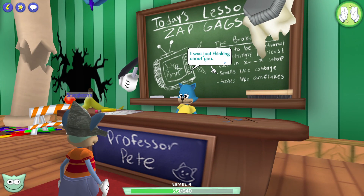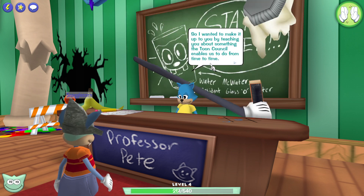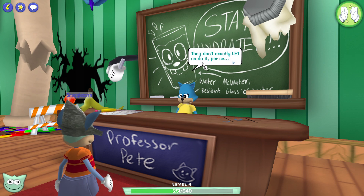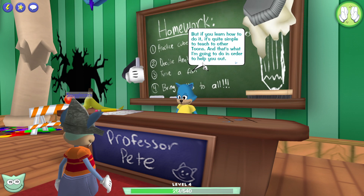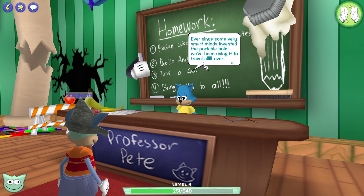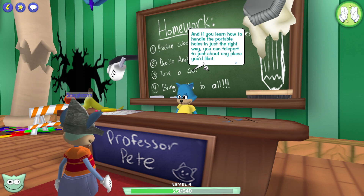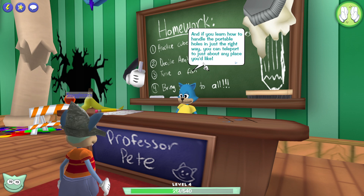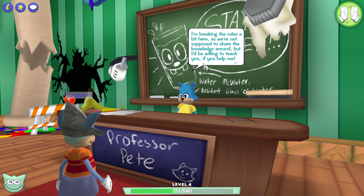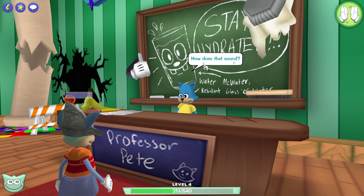Oh, Snagglecorn, you're here! I was feeling a little bad for the strange behavior from the desk jockeys during your training. I wanted to make it up to you by teaching you about something the Toon Council enables us to do from time to time — it's called teleport access. Ever since some very smart minds invented the portable hole, we've been using it to travel all over. If you learn how to handle portable holes in just the right way, you can teleport to just about any place you'd like. I'll teach you if you help me — it'll allow you to teleport directly here to Toontown Central anytime you like.